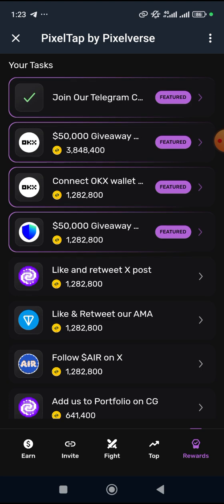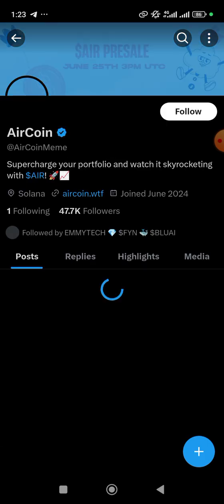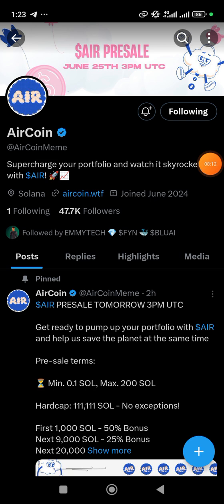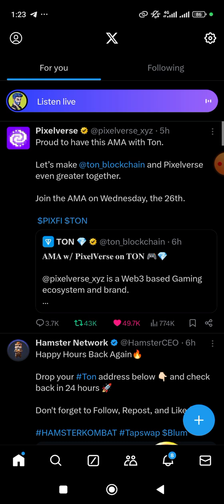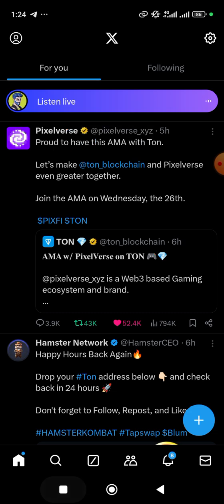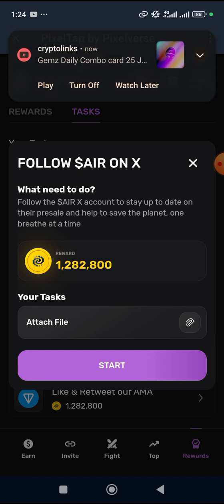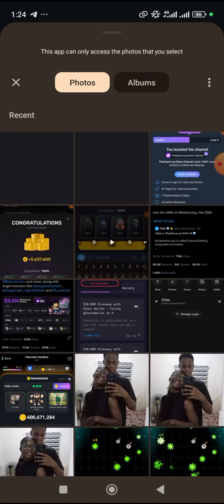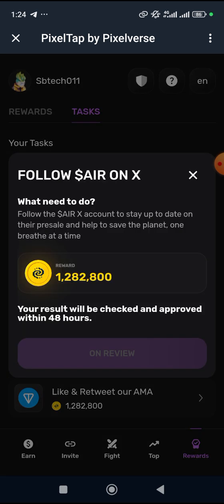It has been approved. We are to follow this page on Twitter, so just click 'Follow.' Before leaving I'll take a screenshot. Some of these tasks — like, retweet, and tweet — I've already done. For a retweet you click on it, click 'Repost,' and it's done. Then you come back, attach the screenshot file, click it, and send. They will verify your claim and if successful they will approve you.